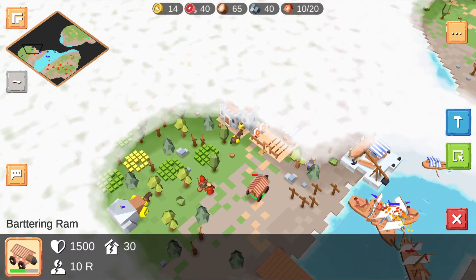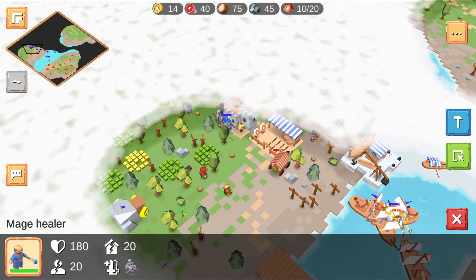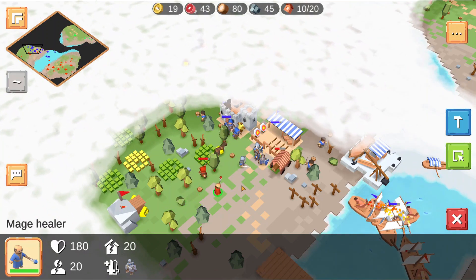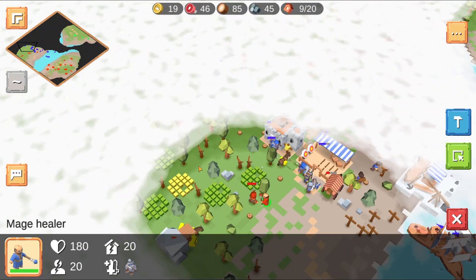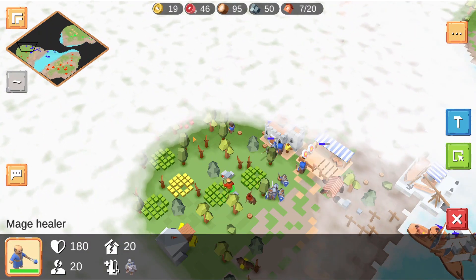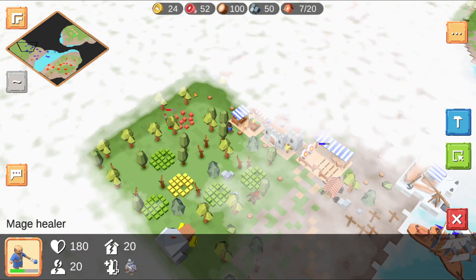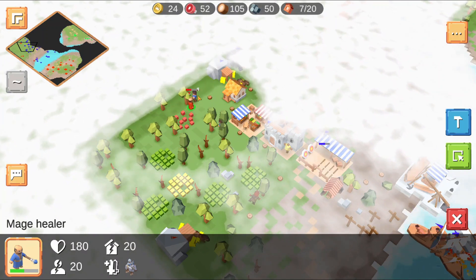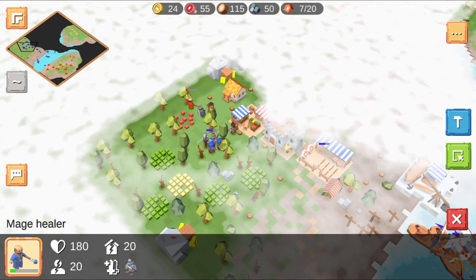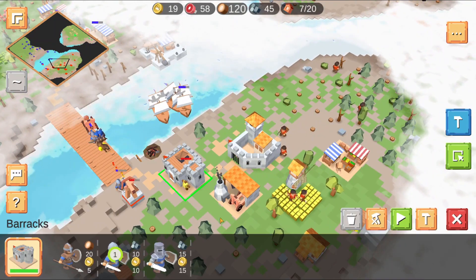I'll go and attack this archery range and see how long it takes to destroy it. It does quite a decent amount of damage. I'll go use the mage — I'm not sure if the mage was trying to heal at that moment but he didn't really do much. Let's see this mage attack. I think he is literally a healing unit — we'll try and test that out.